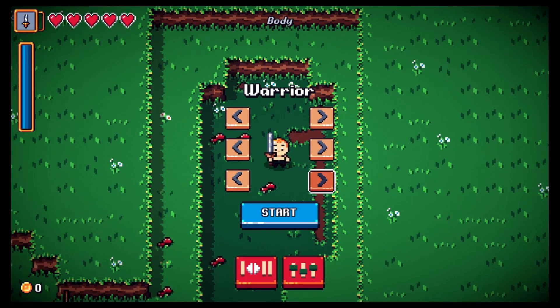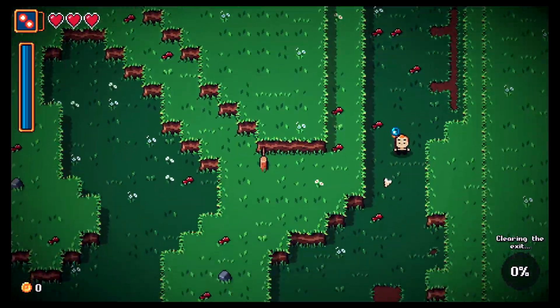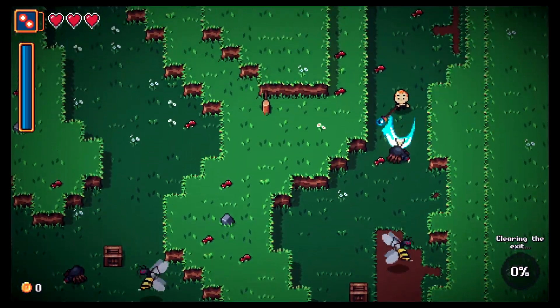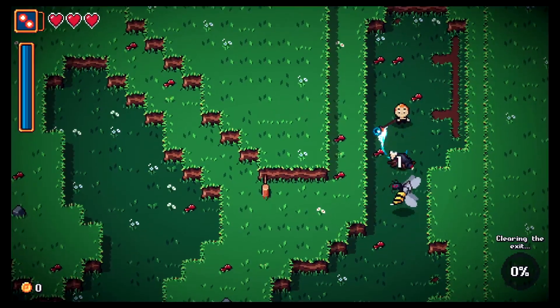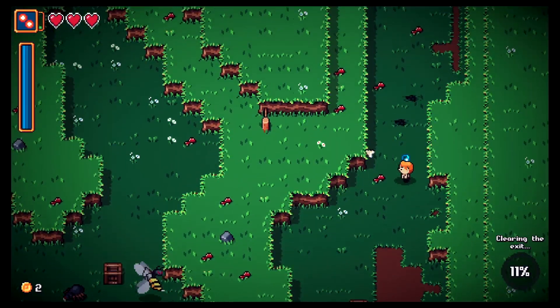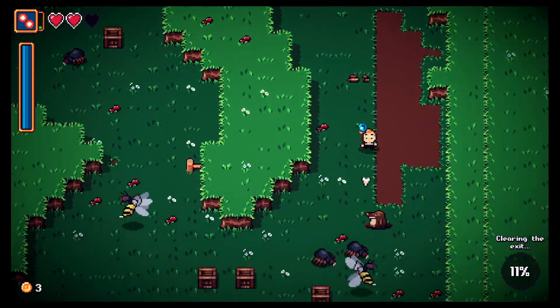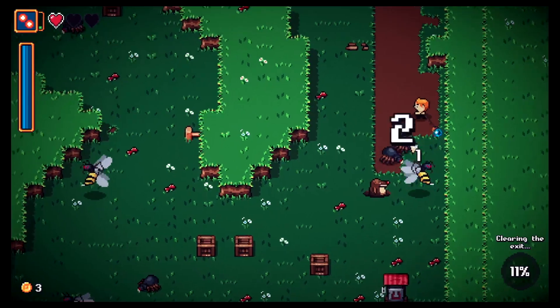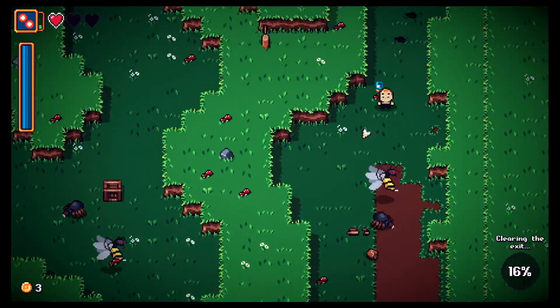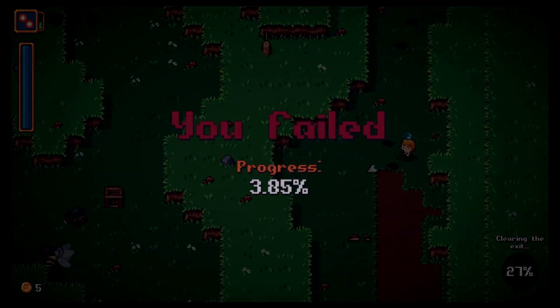I definitely did better with the warrior and sword. We can switch hairdos for the character — that's kind of cool. Going back to the mage. The staff is only doing one damage — I don't like it. Can I do magic damage instead? Enemies are overwhelming me.